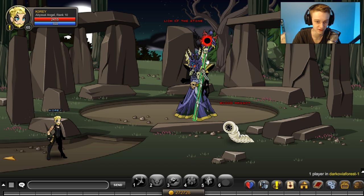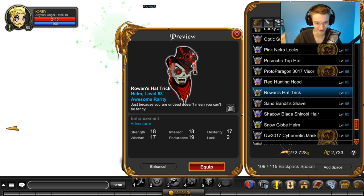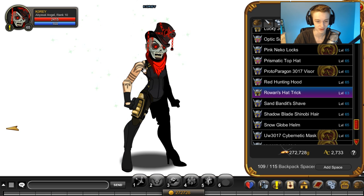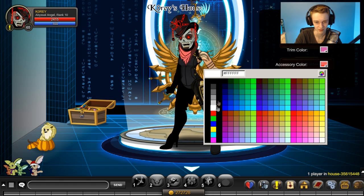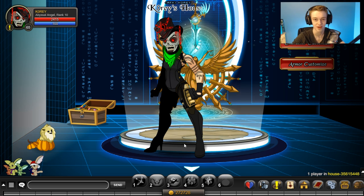The Lich of the Stone drops the top hat. Here it is - Rowan's Top Hat, or Hat Trick actually. The scarf here is color custom, which is a very, very good thing. I love it when things are color customizable - so white, or we can make it green, we can make it any color we want.